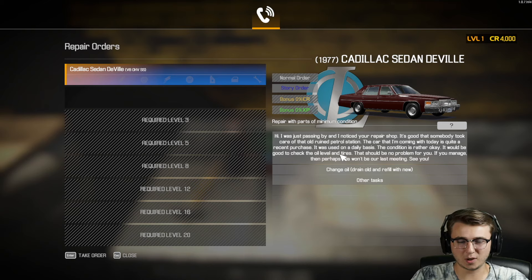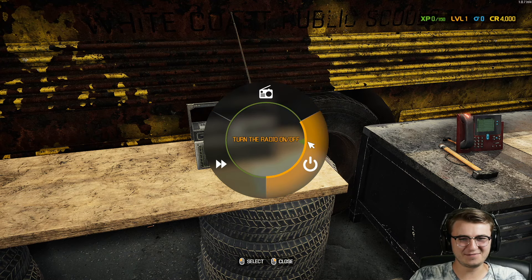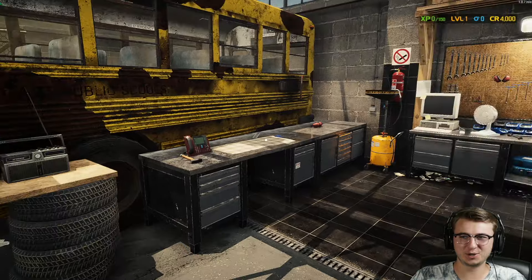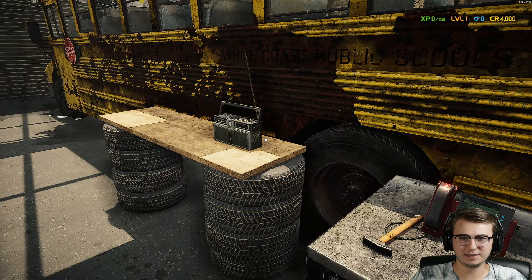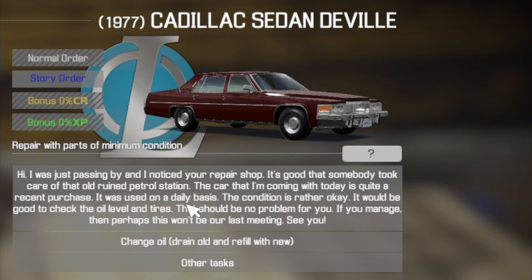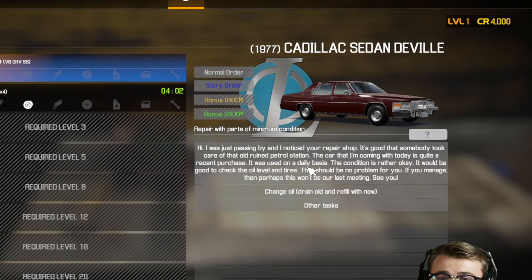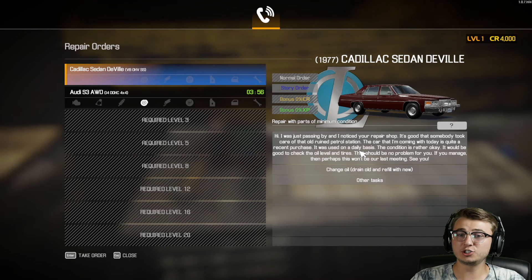The order reads: 'Hi, I was just passing by and noticed your repair shop. It's good that somebody took care of that old ruined petrol station — petrol meaning gas station for those of you that maybe didn't know. The car I'm coming in with today is quite a recent purchase, used on a daily basis, condition is rather okay. It would be good to check the oil level and tires. That should be no problem for you — if you manage, perhaps this won't be our last meeting.' So: change the oil, drain and refill with new, and then other tasks. It really doesn't tell us much right out the gate, but let's take the order.